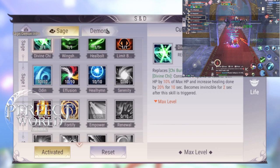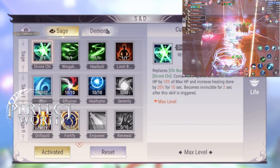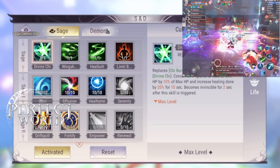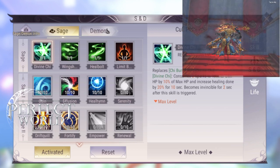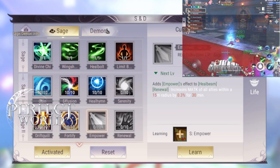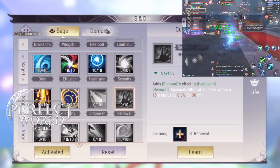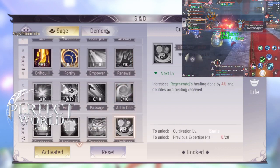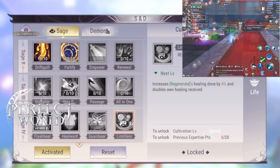If you want to use Heal Beam, be ready to cancel the spell and move out of the way in case you need to dodge. Heal Beam has a two-and-a-half second cast time, which is very slow. If it's something like the last boss of Dusk, be super alert. If you don't have to use Heal Beam, don't use it. Just rely on your Heal Bolt, Wellspring, and Iron Heart, especially if there are a lot of red circles or AoEs to avoid.